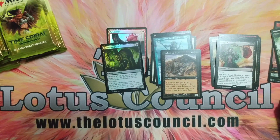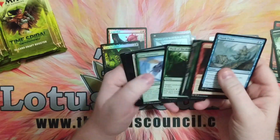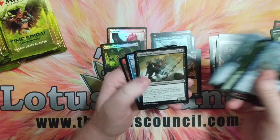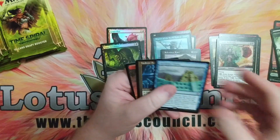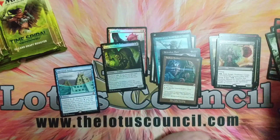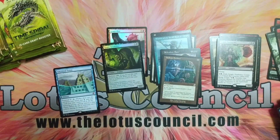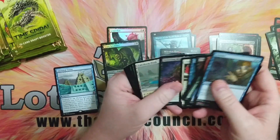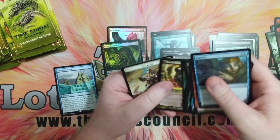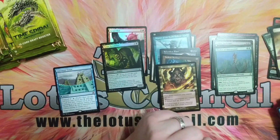Very soon there will be Dominaria Remastered — basically like this set, just rather than a block, it's from a whole bunch of sets based on Dominaria through Magic's history. Of course they're not going to do anything that is reserve list. First Mythic: Ancestral Vision, Hedron Archive, and a Goblin. We got Thelan of Havenwood and Secret Plans with the Soldier Token.